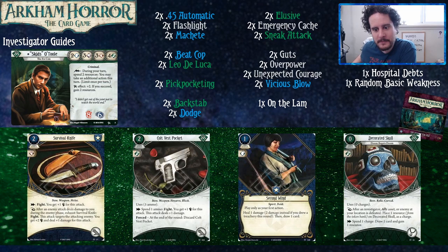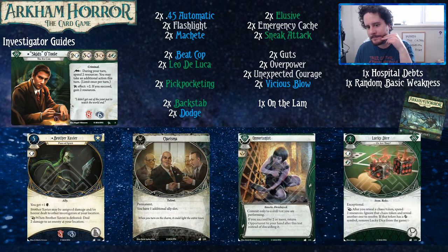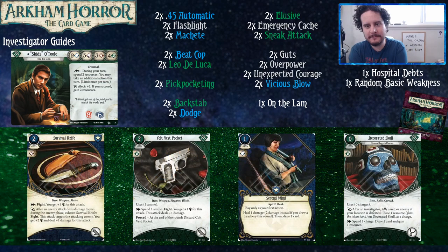Forgotten Age. Just a second — Sleight of Hand. If it's in that cycle, it's really good with Lupara. If you're playing Lupara, you should probably strongly consider playing Sleight of Hand as well. It's also a solid card with Flashlight and the Automatic — you can just cheat them into play, use them for a turn, and then put them back in your hand. Sorry I didn't make it into the guide, but you should look at it.